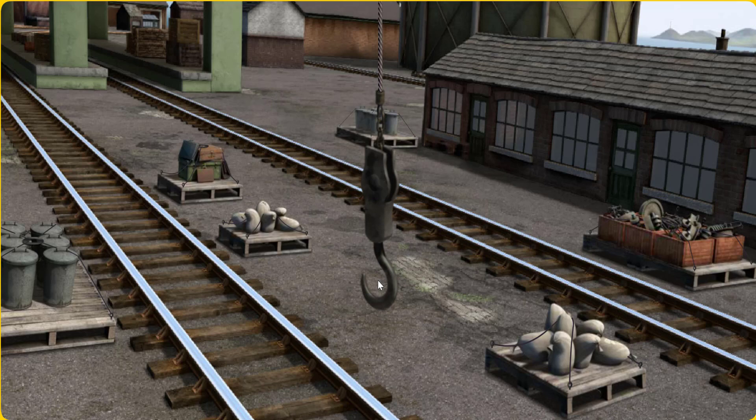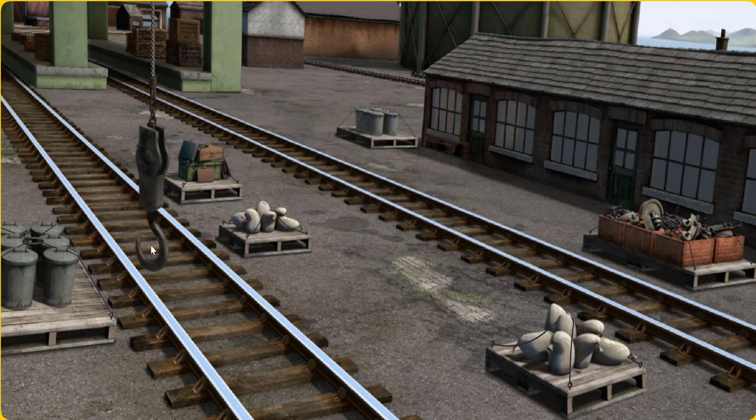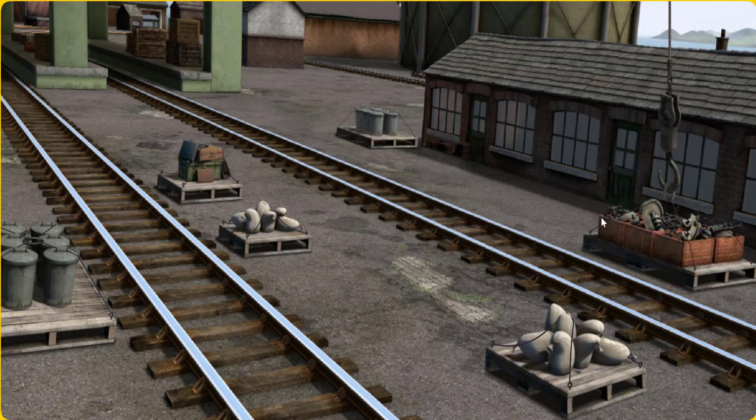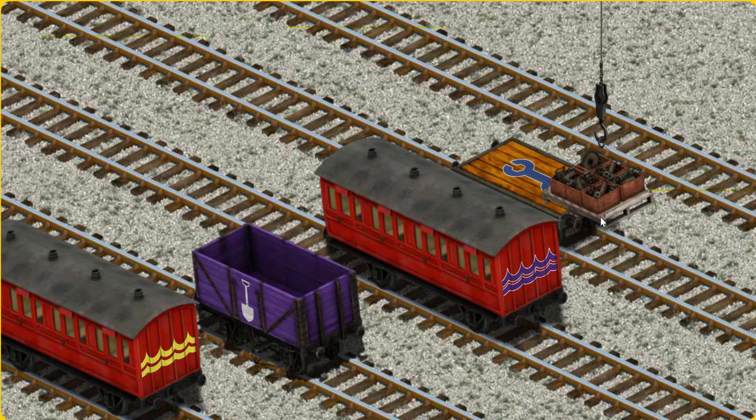Show Cranky where the engine parts are. That's it! Let's lift and load. Now the cargo must be loaded.